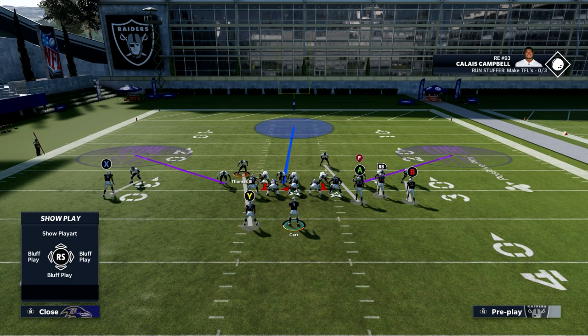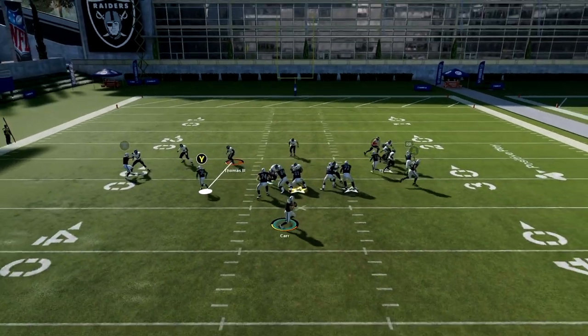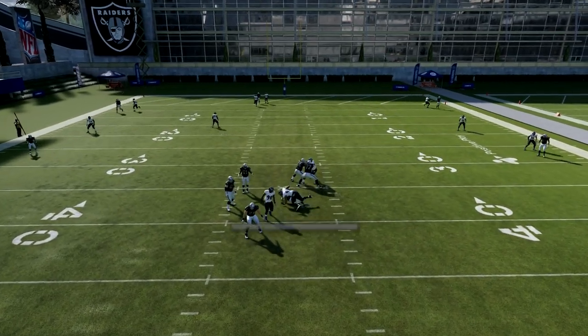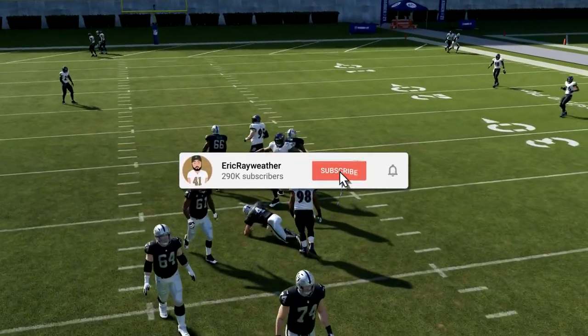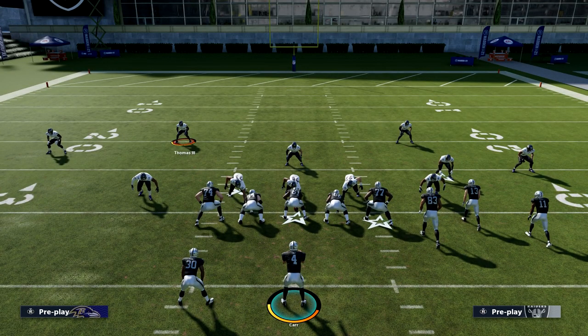We're just going to user this safety right here. The bunch formation on offense is typically what you're going to see if someone's passing the ball. This is the coverage-style defense, and you're going to still get pretty decent pass rush typically, but you just want to hang around over the middle. You can see there's nothing open — it's all locked up. And as you can see, pass rush with this formation actually gets home pretty quickly.